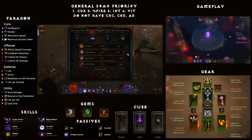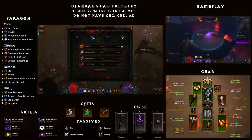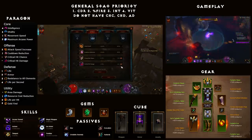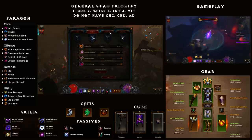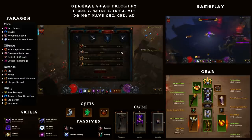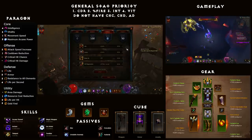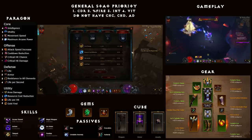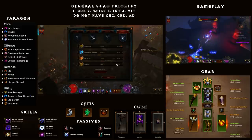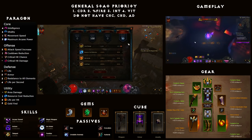Onto the Offensive paragon: you want cooldown reduction first, then attack speed, and do not put any points into critical hit chance or critical hit damage. Onto the Defensive: life first, then armor, then all resist, then life regeneration. For Utility: resource cost reduction first, then life on hit, then gold find, and do not put any points into area damage.